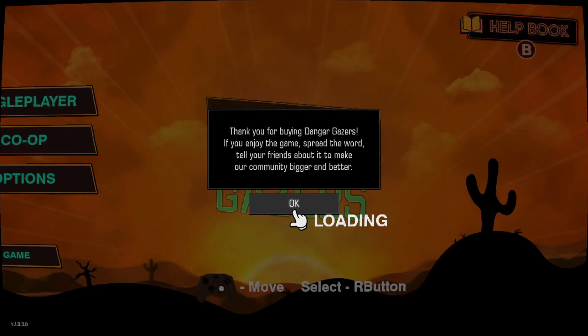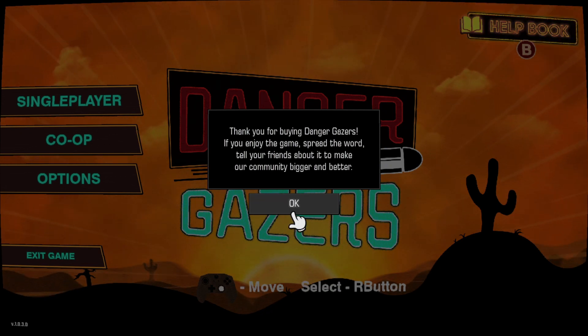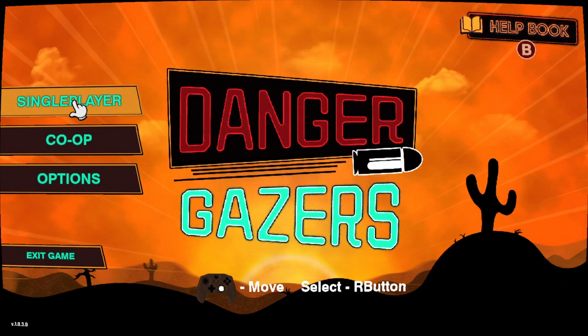Hey there, gamer guys and gals! Today we've got one from Shot X and Desert Water Games — it's Danger Gazers. You can currently grab this for around $10, maybe $8.99 or $9.99. It's a roguelike top-down shooter and it actually surprised me — it's a lot better than I expected.